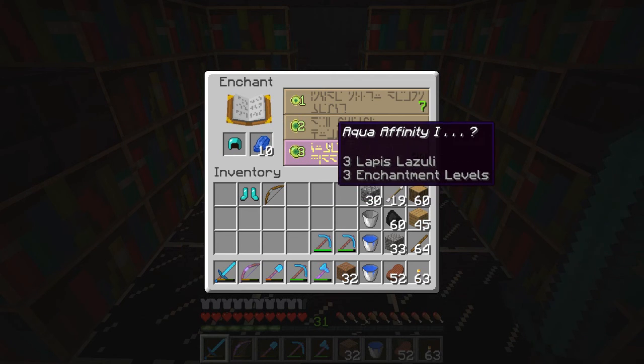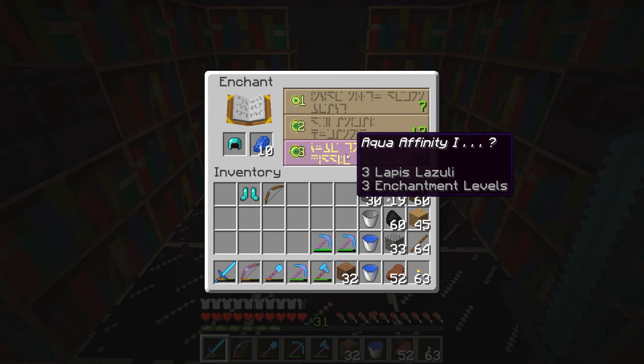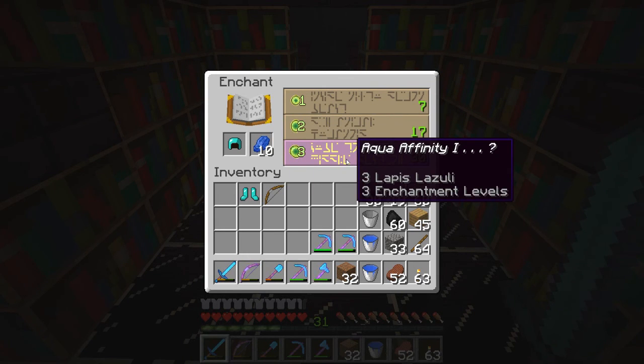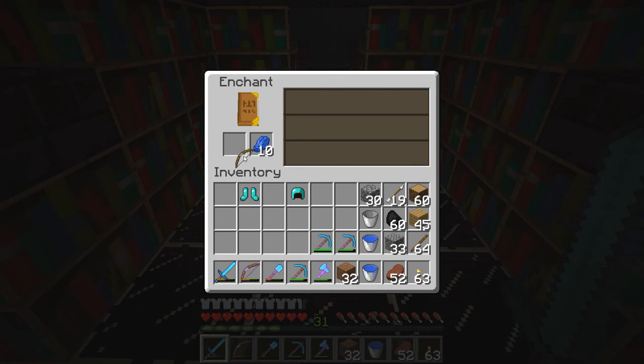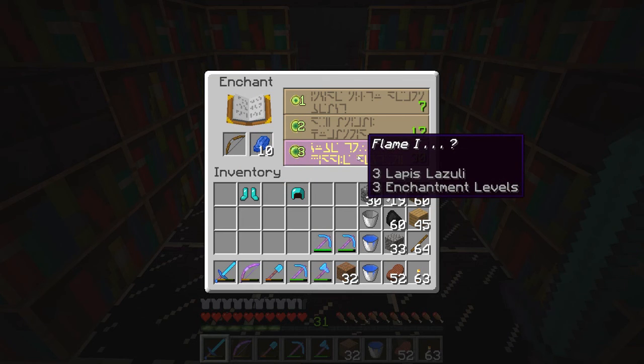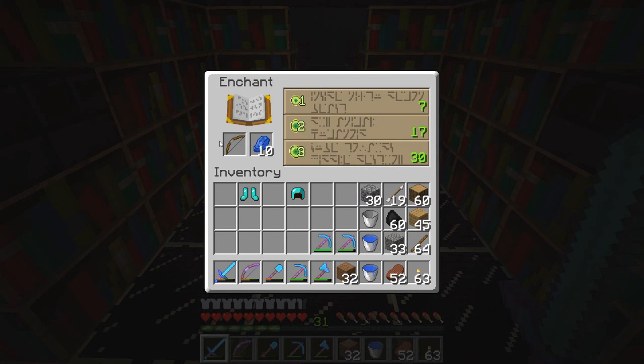Aqua Affinity. I've already got an Aqua Affinity helmet. Aqua Affinity sucks, because I don't need more than one Aqua Affinity helmet. I've got one I'm holding back for when we end up going into the Guardian area, into the Sunken Temple. So let's see what else we got. Maybe we can have some Infinity. How about some Flame? I also have Flame. Flame's not bad — we may end up taking that.